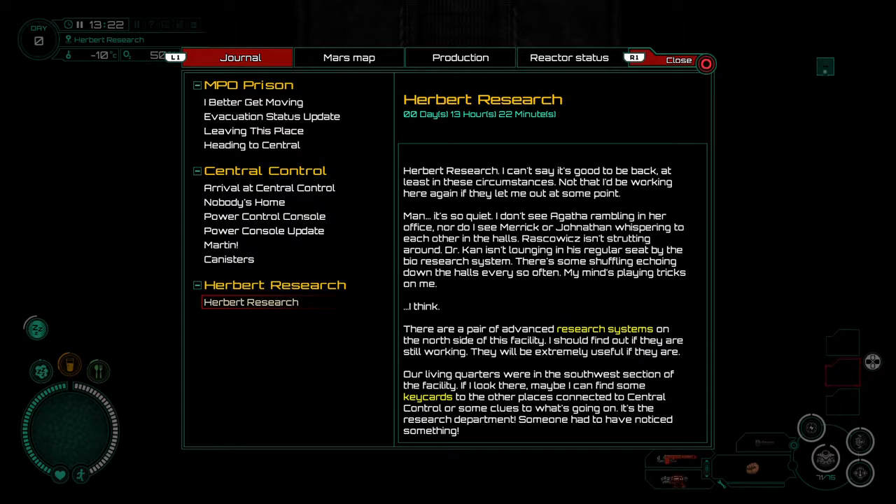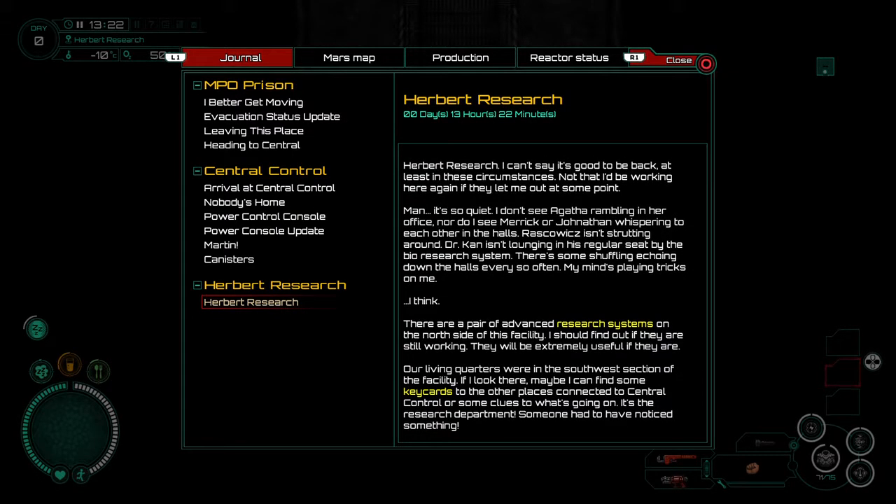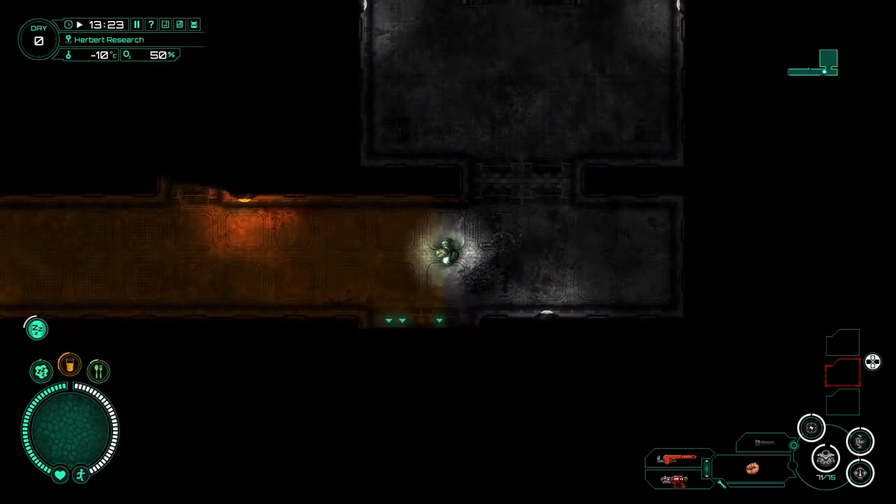Yep, this is Herbert Research. I can't say it's good to be back, at least in these circumstances. Man, it's so quiet — I don't see Agatha rambling in her office, nor do I see Merrick or Jonathan whispering to each other in the halls. Raskowitz isn't strutting around. Dr. Kahn isn't lounging in his regular seat by the bio-research system. There are a pair of advanced research systems on the north side of the facility — I should find out if they're still working. My living quarters were in the southwest section. If I look there, maybe I can find key cards to the other places connected to central control, or some clues to what's going on.